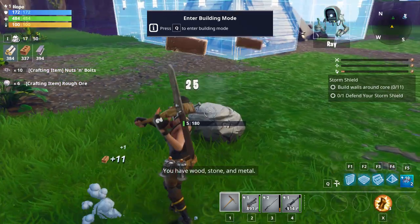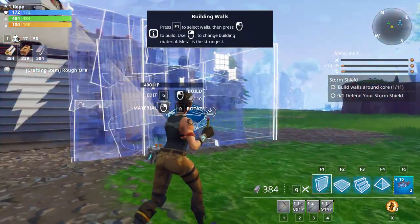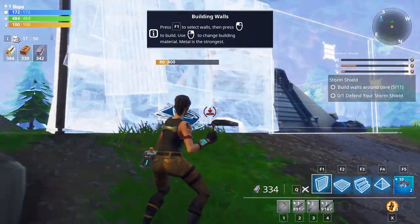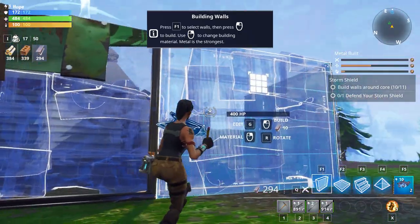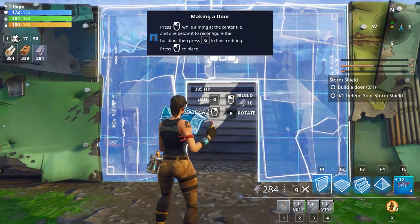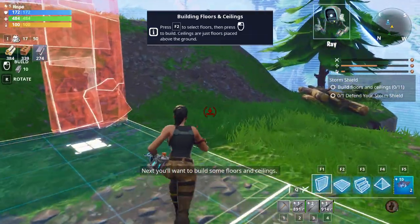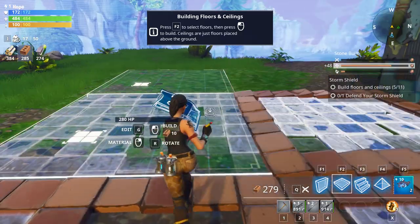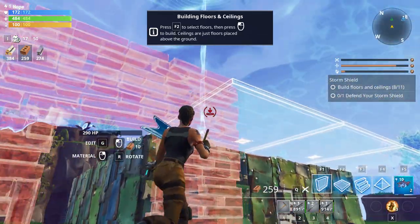Let's start with walls — wood, stone, and metal. I'd say metal, because we have to protect this area. As I said in the last episode, I have been playing Fortnite Battle Royale, so I do know how to build. This is very basic and easy stuff for me, but it's good for those who have not played the game yet. Add a door — there we go, that'll work. Next, build some floors and ceilings. I'm going to make those out of brick, because we have them, we might as well use them. Easy.